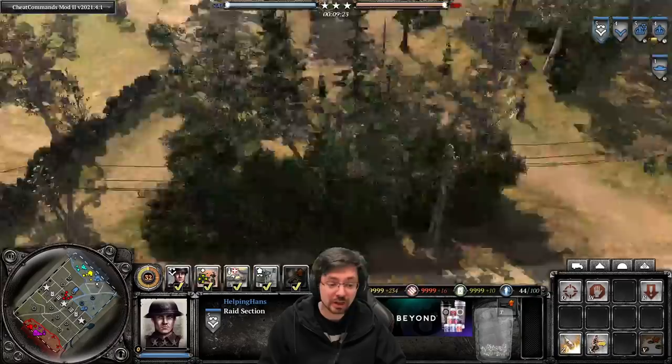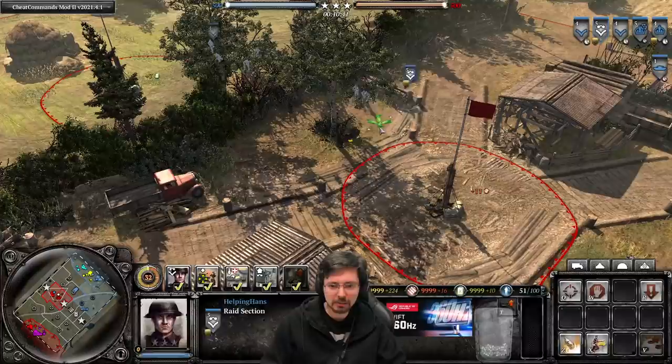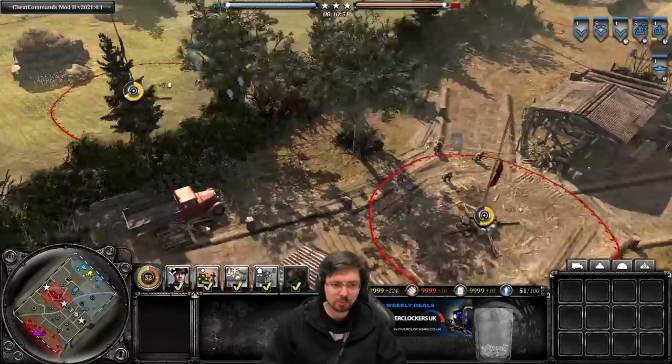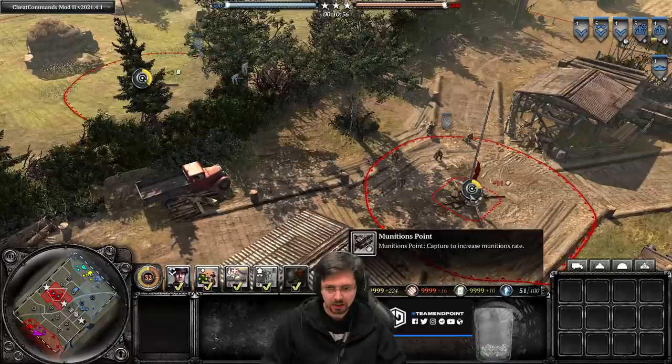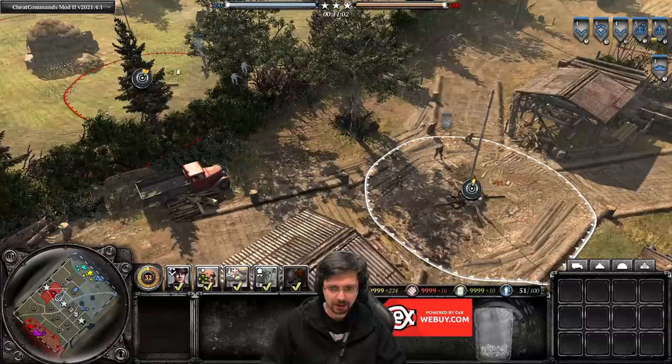What bonuses do they get compared to other squads? They can capture points and de-capture points 25% faster. Here we have a raid section and an infantry section — I'll get them both to capture the point at pretty much the same time. You'll notice the raid section will be able to de-capture the point a lot faster than an infantry section. About 25% faster is coming in handy — we've already de-capped it, started a recapture, and the infantry section is still waiting to de-cap.